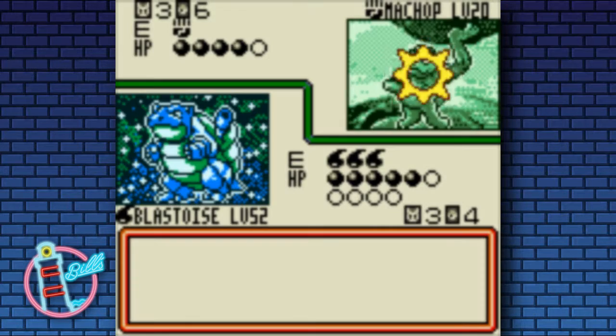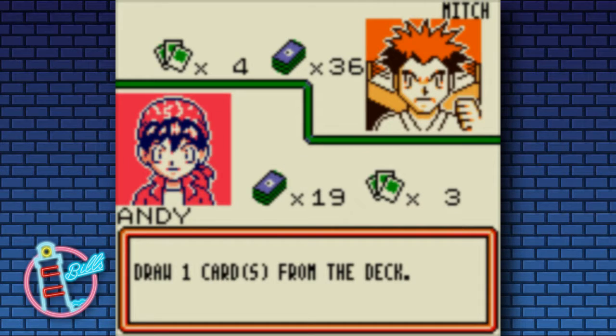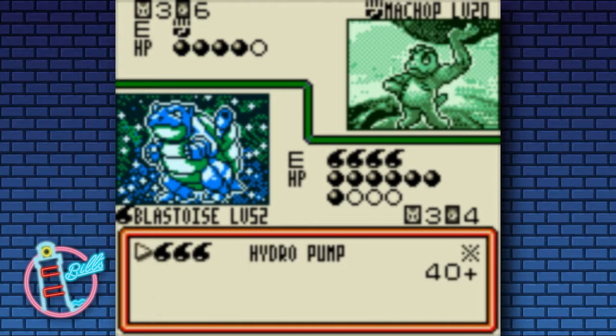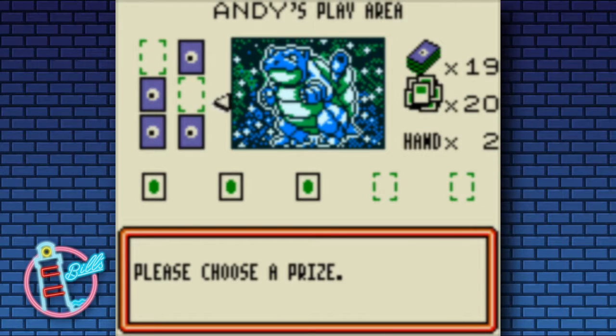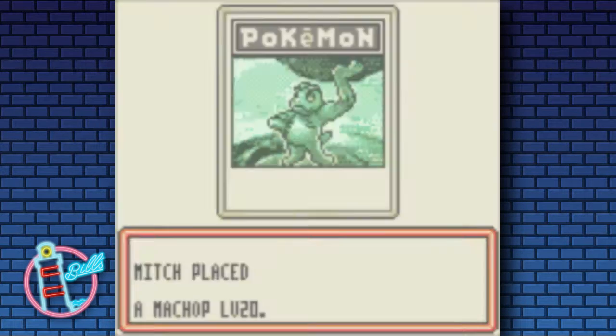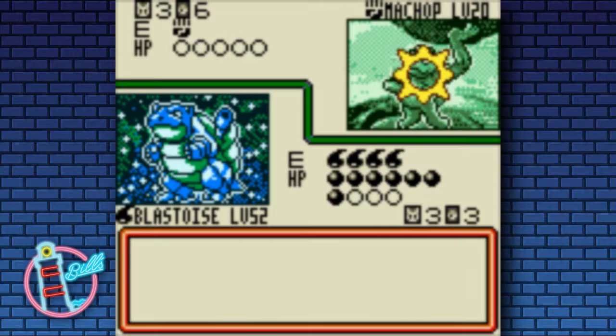Another fairly decent partner for Blastoise could well have been Charizard — you can put on as many energies as you like during a turn, and while you have to discard 2 of those energies, you can quite easily get them back and attach them straight away. So getting 2 Stage 2s up is pretty difficult, especially when we don't have all that much.